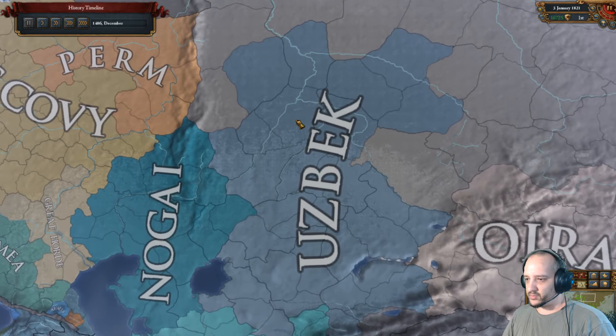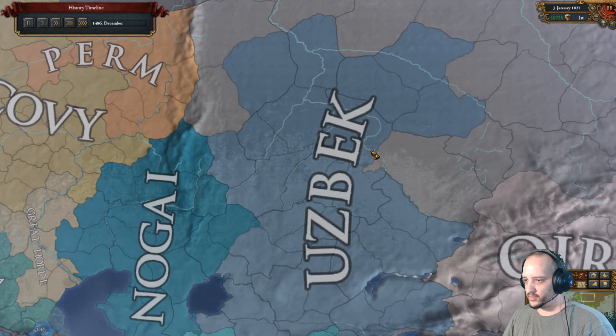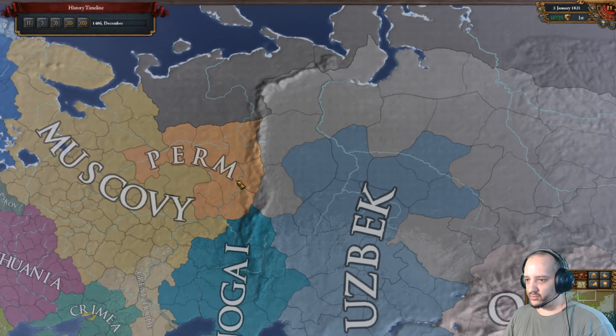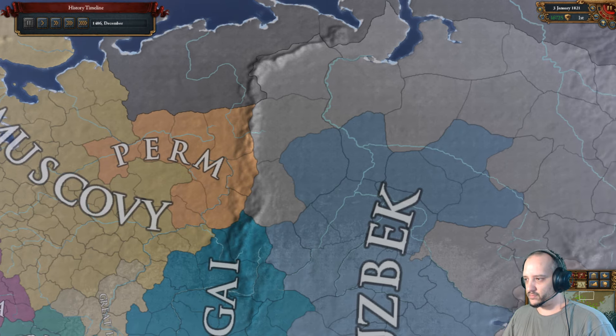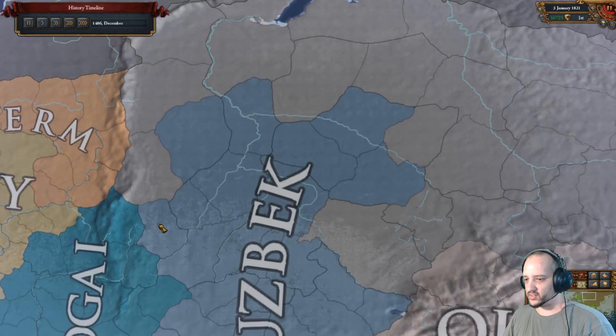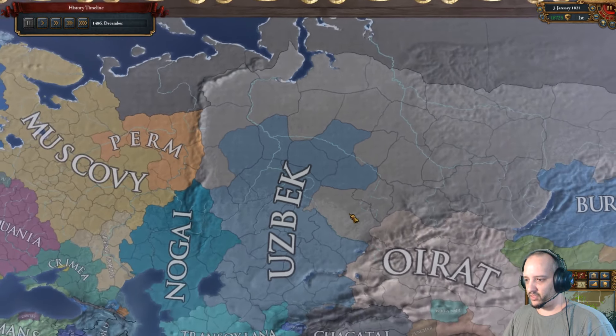Once you get your claims on Kazan and the Golden Horde and head east, the big thing is you need to reach at least Omsk and everything that borders it. If by the time you start your Siberian Frontier you've only annexed Perm, you'll have to take provinces in sequence and wait for each set to finish before unlocking the next. But if you take Sibir as soon as you form Russia — assuming you have the Siberian Frontier national idea — you can do all of this in one go, saving roughly 30 years.